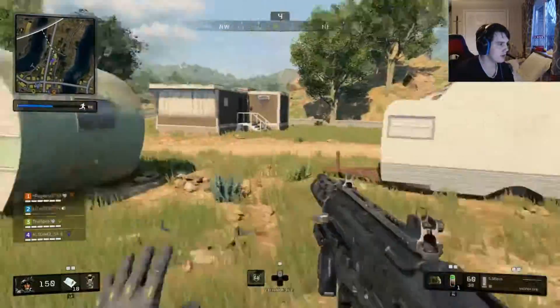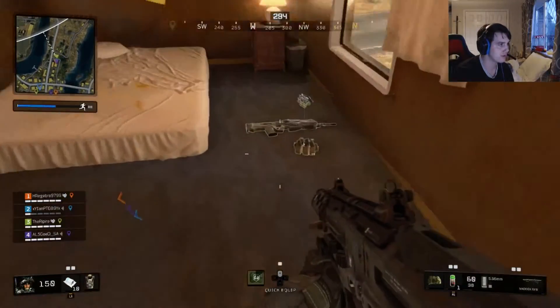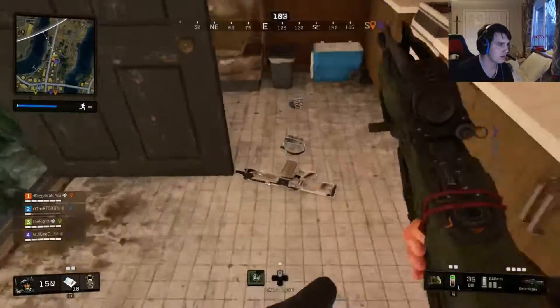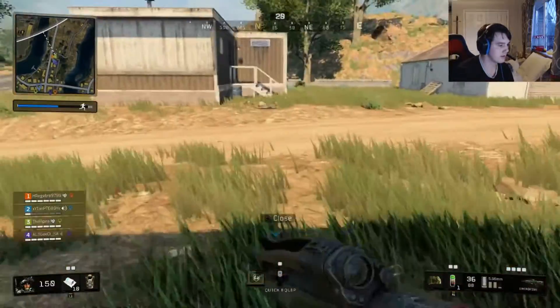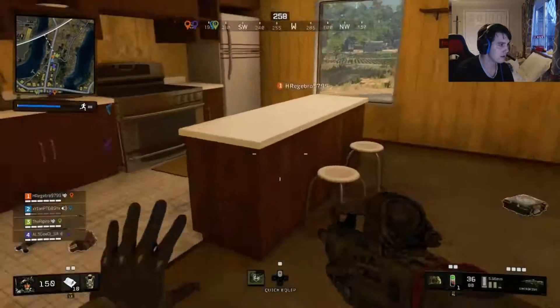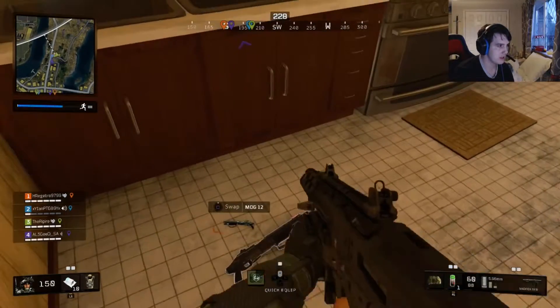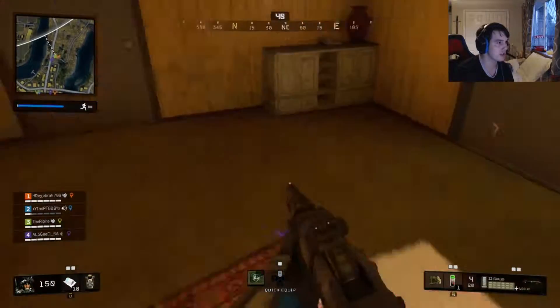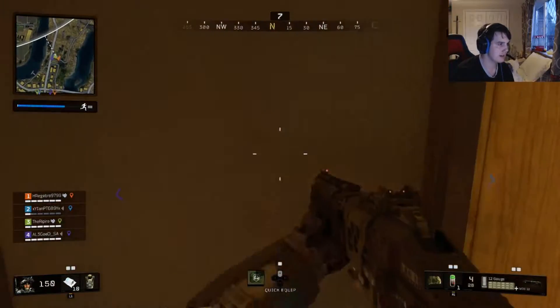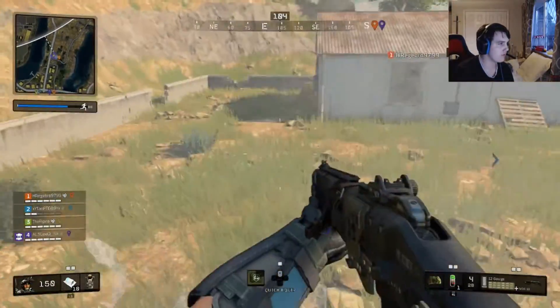I've never actually been in these. Oh, they do have weapons and stuff — I didn't even know. This is actually pretty good. Nice little set of houses. Damn teammates nabbing all my loot. This MOG shotgun is actually really, really good. It's a two-hit at close quarters, but it's only got four shells in there, so that's not very good obviously.